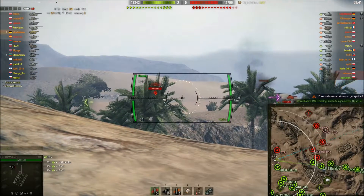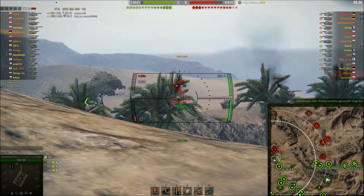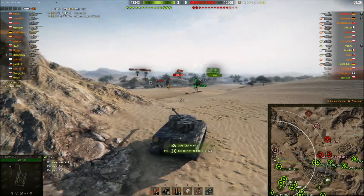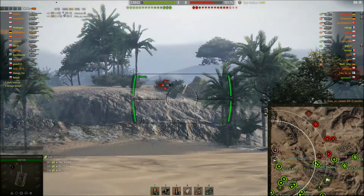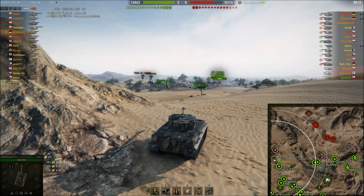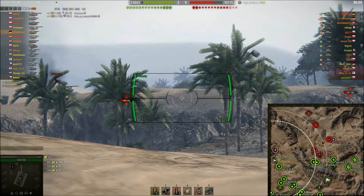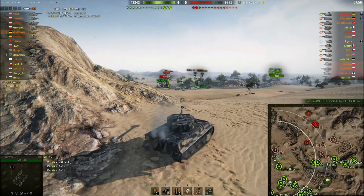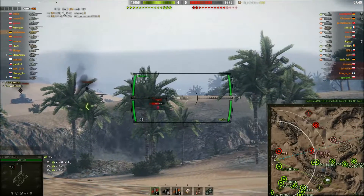Jetzt haben wir hier die Spotter, vielleicht können wir da vielleicht einen Schuss drauf anbringen - aber sie stehen wirklich sehr gut hinter der Düne. Da kommen wir jetzt ins Sichtfeld, aber ich bin zu hoch mit der Kanone. Ich muss meinen Panzer ein bisschen drehen, damit ich weiter runterkomme. Die Gundepression ist nicht so super gut vom Tiger, also muss ich mich ein bisschen seitlicher hinstellen, damit ich die Kanone weiter runterkriege.